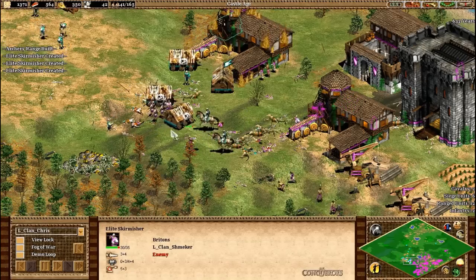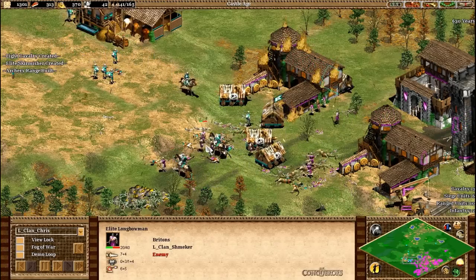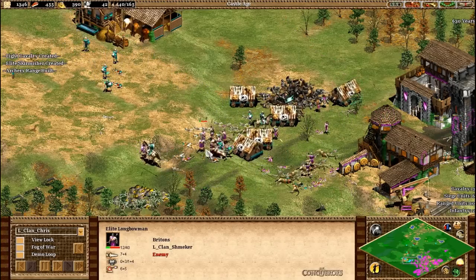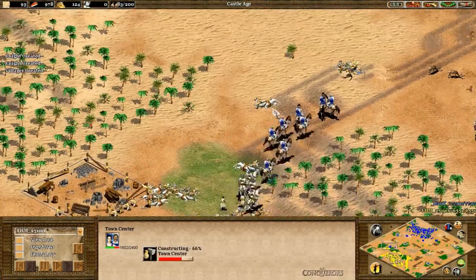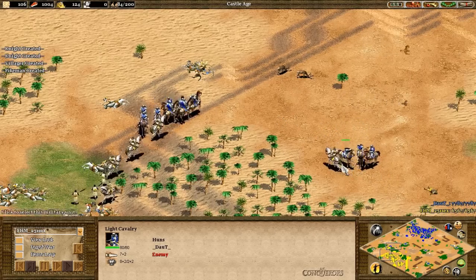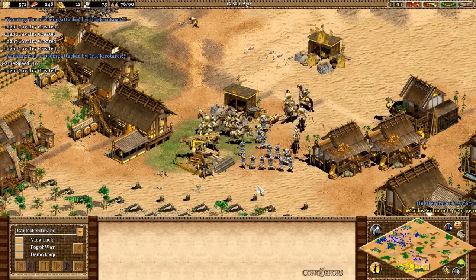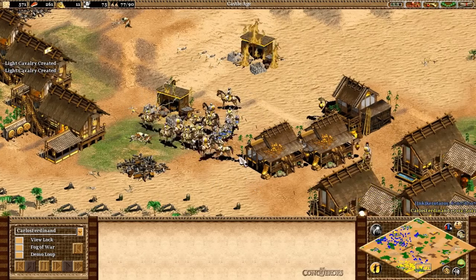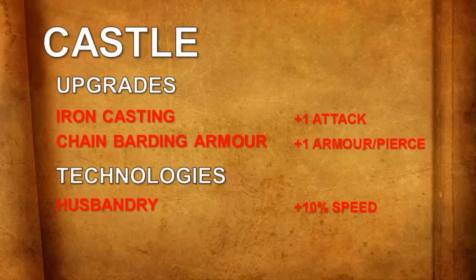Being fairly cheap to produce, Light Cavalry can be massed up quickly and easily, although the decision to go heavily on Light Cavalry depends on your opponent's army composition. For example, if they are producing knights — which is very common in multiplayer — then Light Cavalry will not be an effective counter. On the other hand, crossbowmen should be easier to defeat, unless they are microed extraordinarily well. The Castle Age blacksmith upgrades for Light Cavalry are Iron Casting for a further plus 1 attack, and Chain Barding Armour for a further plus 1 armour and plus 1 pierce armour.